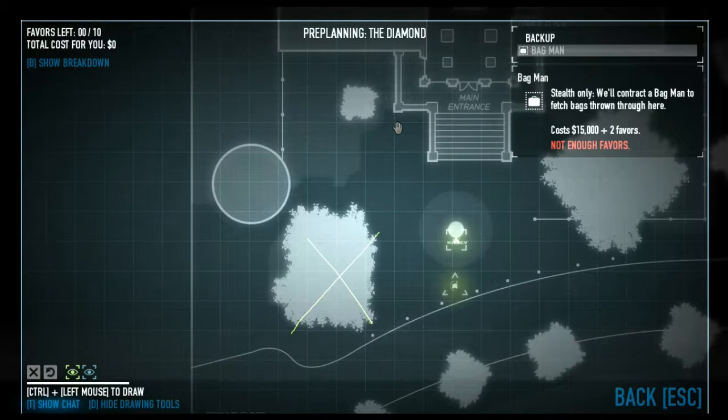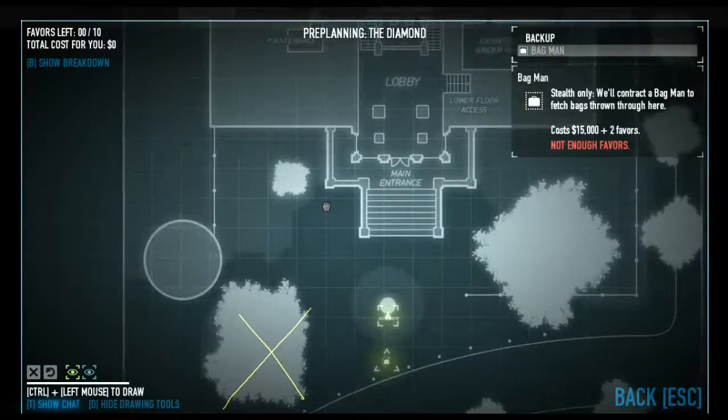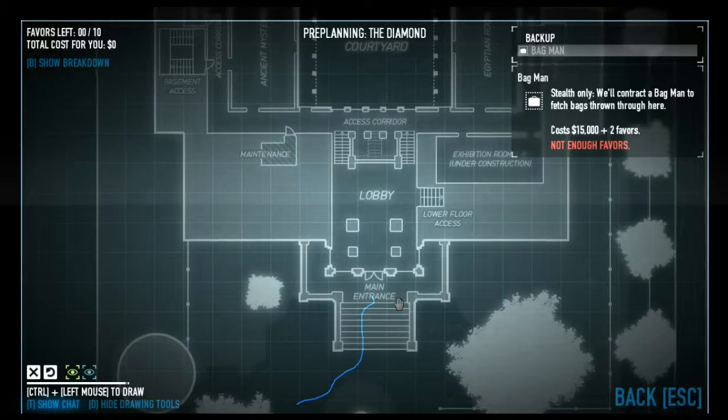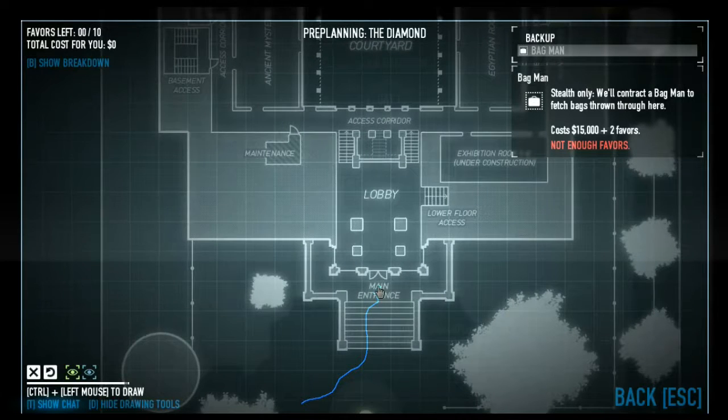I've been challenged to kind of draw on the blueprints and try and guess where we're going to go, because I don't remember this mission that well. So I reckon we're going to go up here. We're going to go through the main — no, we're not. In fact, we're going to go straight through the main entrance, because we're going to try and stealth this, by the way.